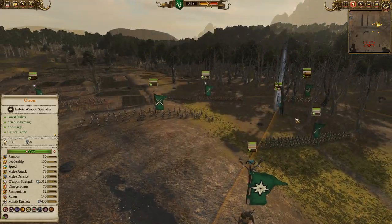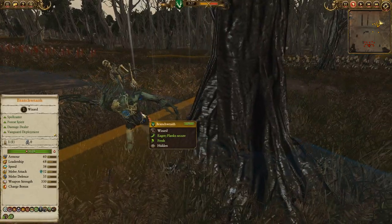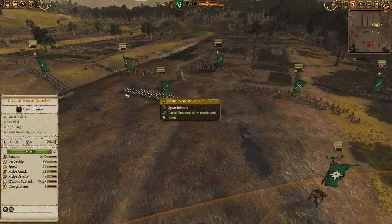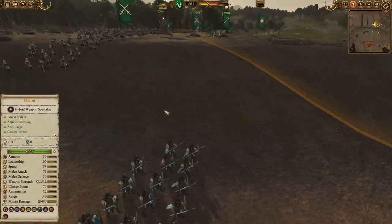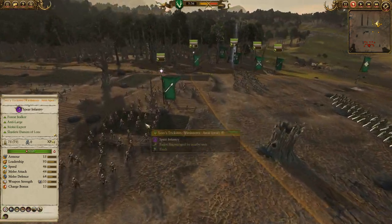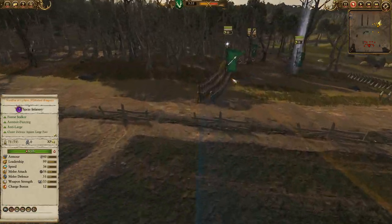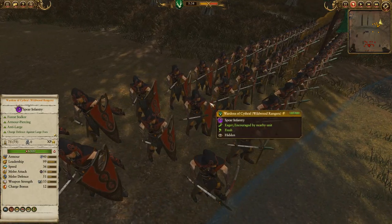In terms of the rest of the army, we've got a Branch Wraith for magic with Penumbra Pendulum and Earthblood. For infantry, we've got a front line of Eternal Guard with shields. Winterheart Guard are going to be anchoring the right flank. Two Sword Dancers, the Regiment of Renown Loex Tricksters, Spear Dancers, as well as the Wardens of Kithral, Wildwood Rangers.